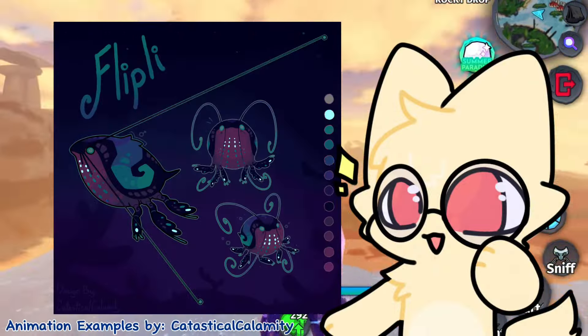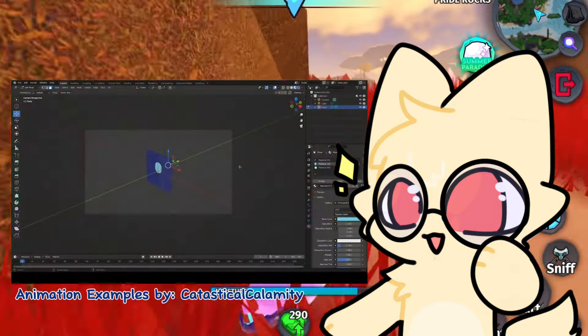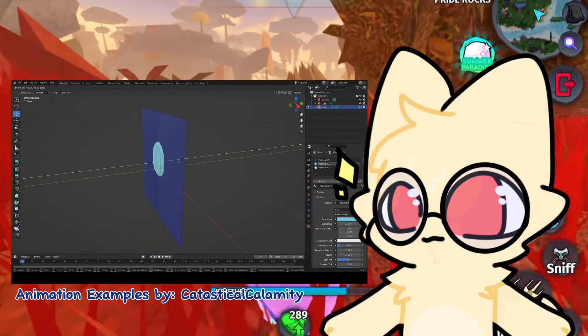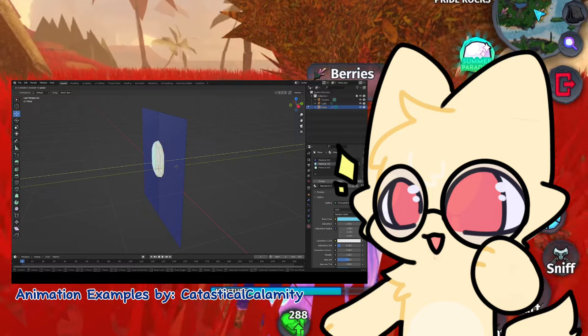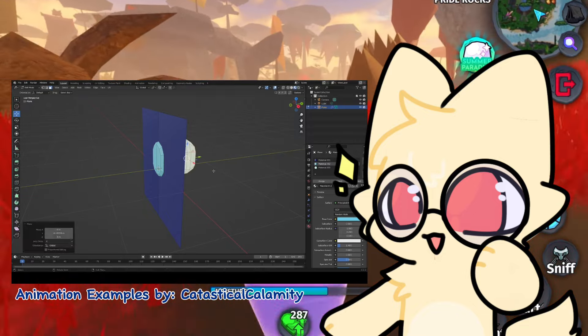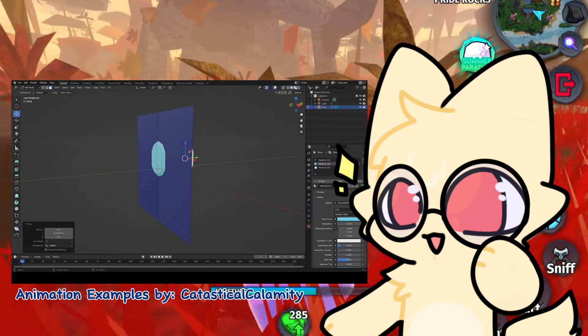I'm sure most of you are confused on how flipless glow works, so here are some of the animation examples that CatasticalCalamity made for flipless glowing effects. The little inside glowing cones were later changed to more of a flat pebble shape, and CatasticalCalamity also made this little video showing how the glow effect works in game.